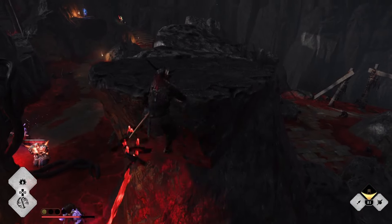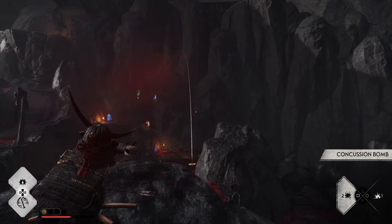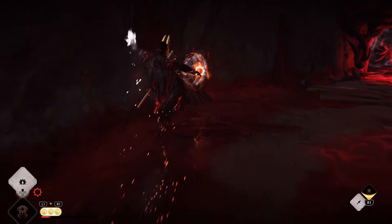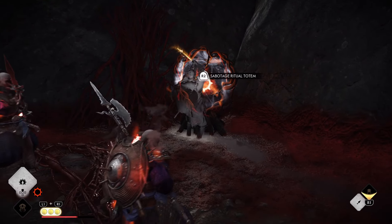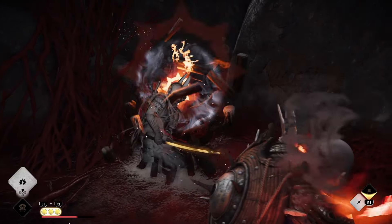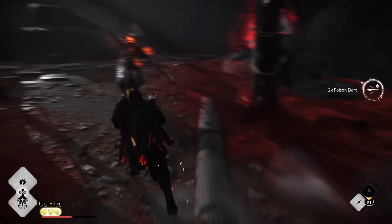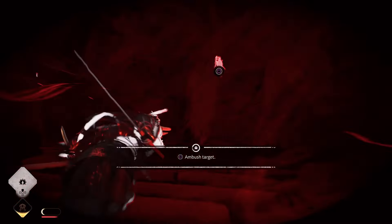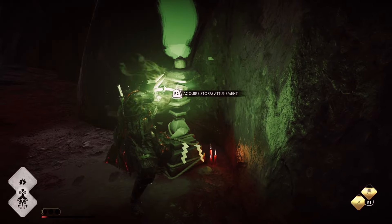A huge tip and time saver is to use the Assassin. Not only can the Assassin go invisible — giving an extra tool for standing on platforms and destroying totems — but if you build your ultimate quickly, instead of having to coordinate with a teammate on the platforms, you can use the Assassin's ultimate to teleport straight to the top. From there, take out the enemy, acquire the attunement, and drop straight down to destroy the totem.